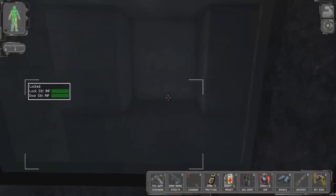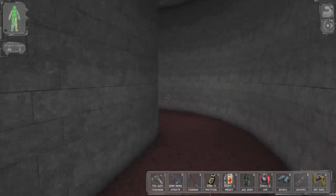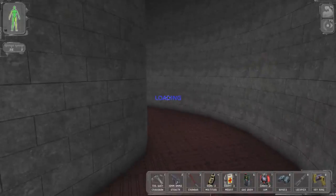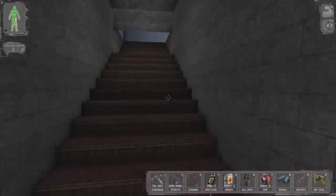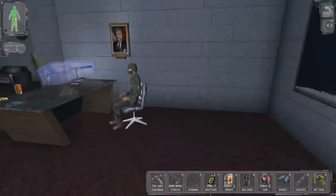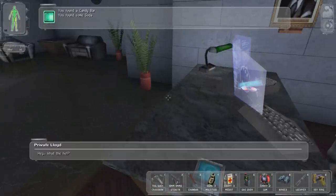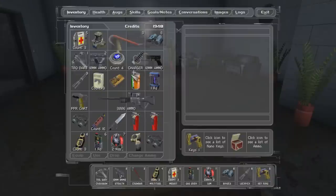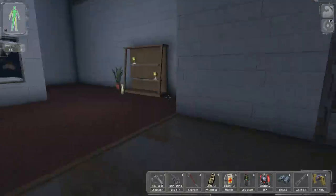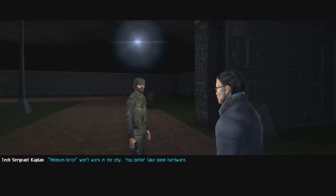I don't remember this. 'Wish I was going with you.' Alright, let's get out of here to the next mission. I have a crossbow, stealth pistol, crowbar, three multi-tools, three medkits, a gas grenade, two lamps which I could use for robots. These cameras - good luck out there. 'Two Dentons in the field - the NSF won't know what hit them.' Give me your chocolate! Sorry - I just like chocolate and soda. It's my first day too, I'm pretty excited.